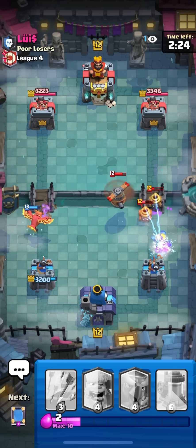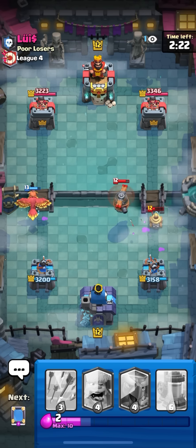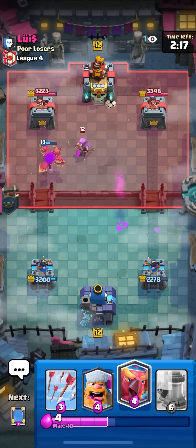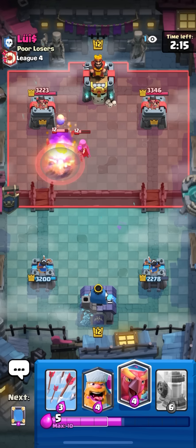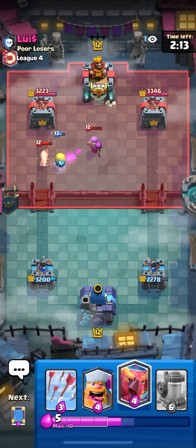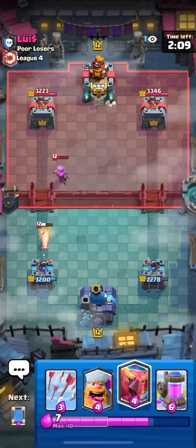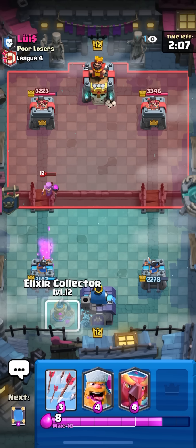Gonna ice spirit and go for skellies on this. Once everything locks on the phoenix I need the egg death bomb. That hit like one recruit so didn't really matter, but the flying machine is going to get a lot of damage. It's a pretty good matchup for me - I can't defend but at the same time he also can't defend because I've got arrows and zap.